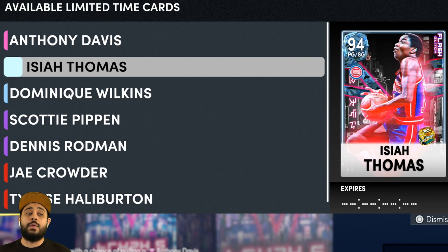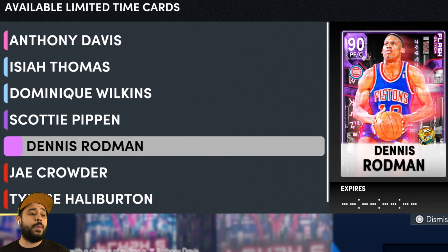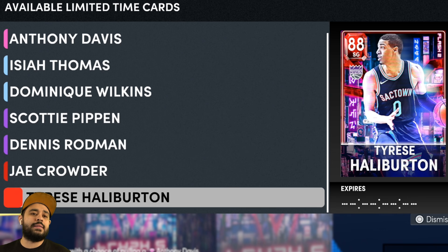We got Isaiah Thomas as well, looking really good. We got Dominique Wilkins, Scottie Pippen, Dennis Rodman, Jae Crowder, and Tyrese too. Tyrese is always a budget card.